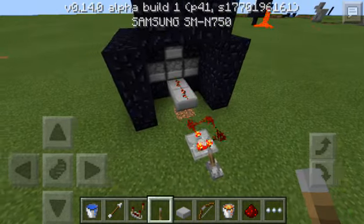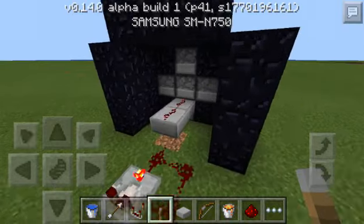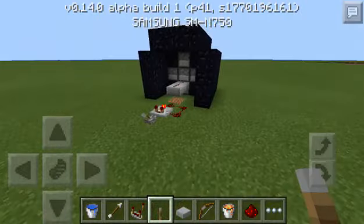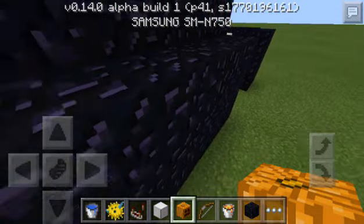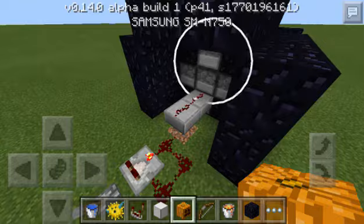Turn it on and it will dispense. Okay, last step is to fill all these dispensers with arrows — not TNT, arrows. I filled all the dispensers here with arrows — you can see 64 arrows in each dispenser.